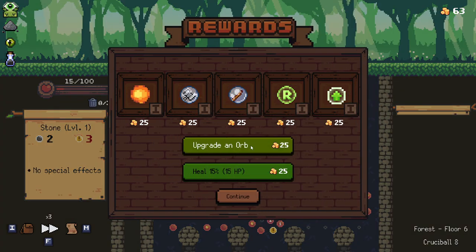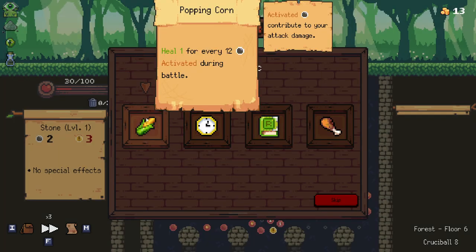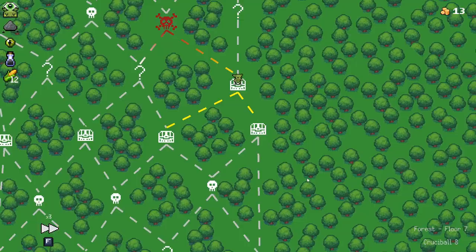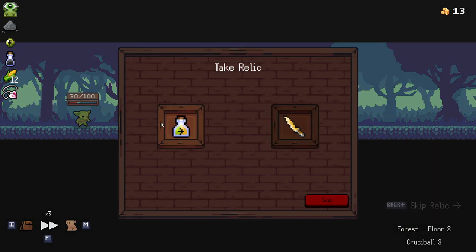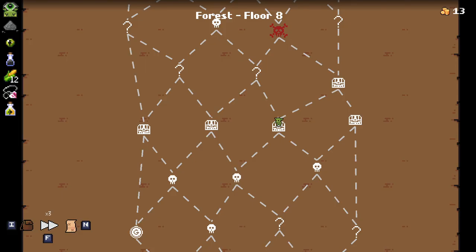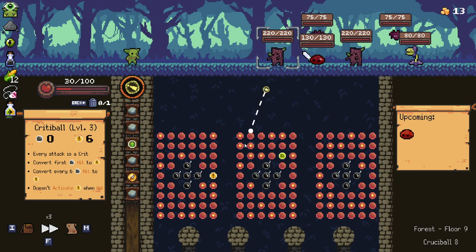Not too bad, but very very close. I'm gonna upgrade an orb — let's upgrade that to max its heal. Let's go with that, it's pretty good. Go for the item here, go with that. Whenever a crit is triggered, deal all your orb's damage to all enemies. I think we're probably better off going for that, and then let's just go this way.